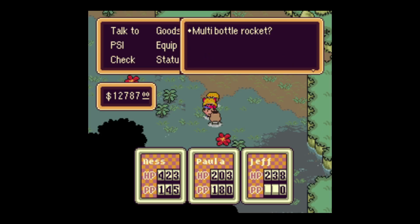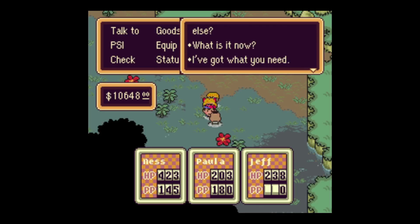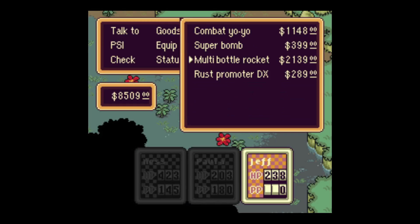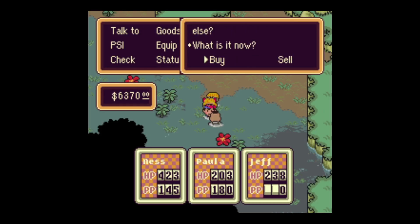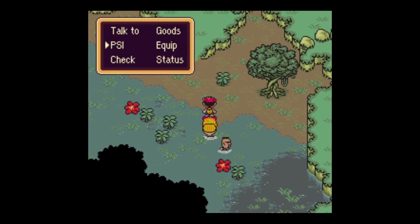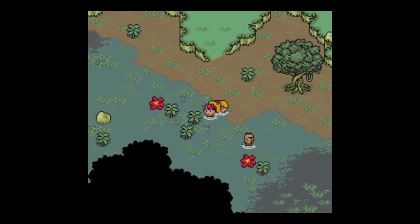Here we go — multi-bottle rockets. Perfect for Jeff. I'm just gonna pack his inventory with a couple. That's why I didn't buy them back in Southern Scaraba — because we can get them here. Take this, Jeff. Use it with pride.